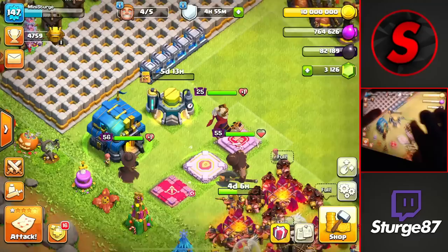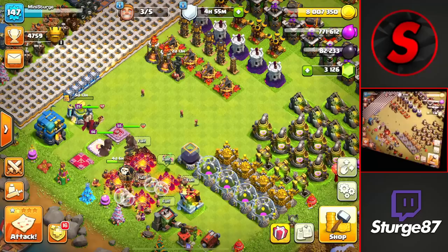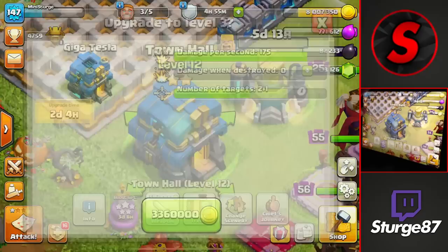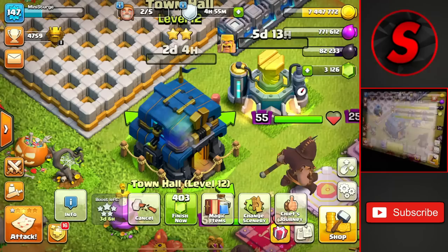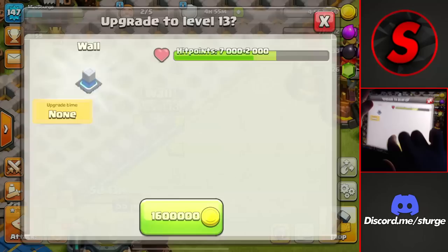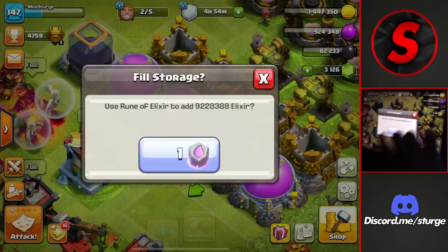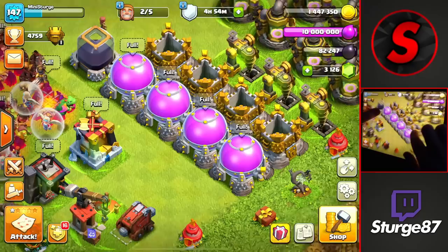Now we do a few more builder upgrades before ending the video. First, the inferno tower goes up to level two at 2 million gold with a two-and-a-half-day upgrade time. We still have 8 million gold and want to keep building. The most important upgrade is the town hall up to level three at 3.36 million gold with a two-day time — we might use a builder potion at the end once all builders are going. Then we upgrade a couple more walls to max level.